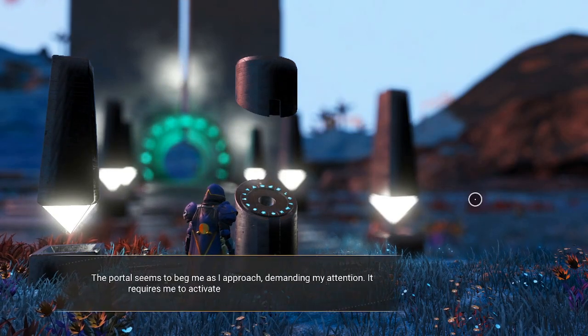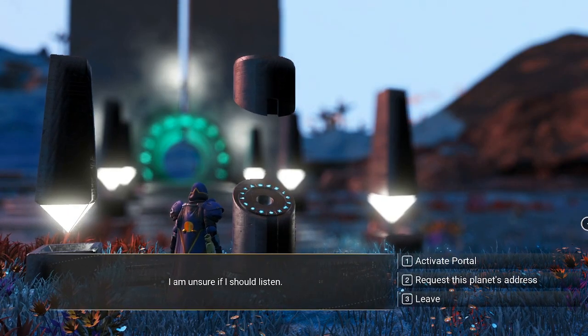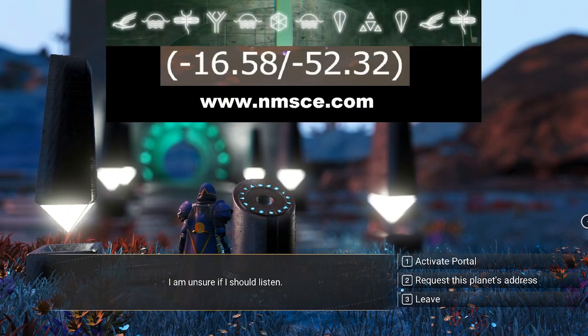So where are we going? Before I activate the portal, I'm going to show you where we're going. As you can see at the top of our screen, we have the coordinates. The top coordinate is the actual coordinate of the planet where we're going to be going. From the Euclid galaxy, we'll be putting those particular coordinates in. The coordinates underneath that are where on the planet you're going to find it, because this portal is actually on the planet that the multi-tool is located at.